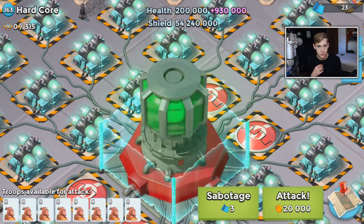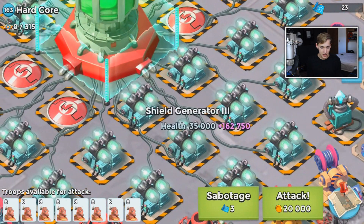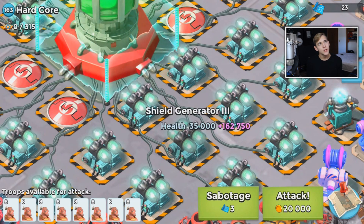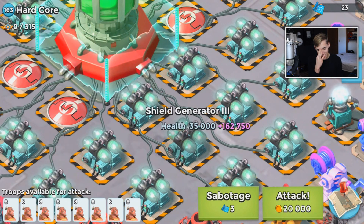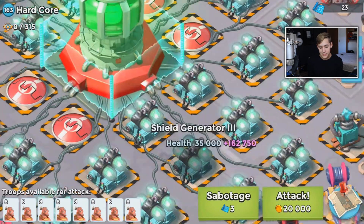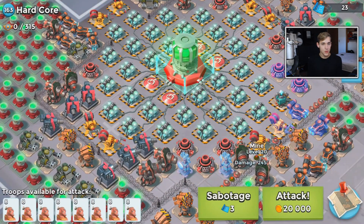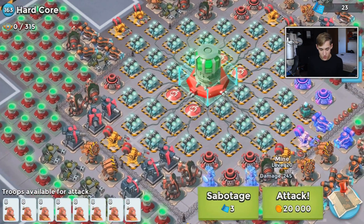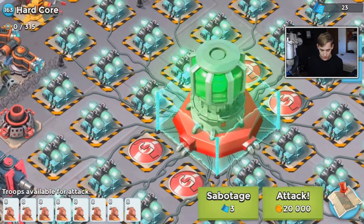I did the math and it's going to take about 18 minutes of just straight max level boosted Zookas to take this down - 18 minutes just parked here firing at that HQ. That's like six attacks - assuming each attack is about three minutes to reach the HQ. And that's not even taking into account all the defenses around it. You wouldn't even be able to make it that far. It's just insane how strong this base is.